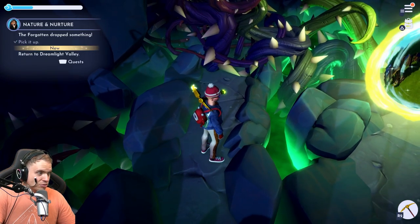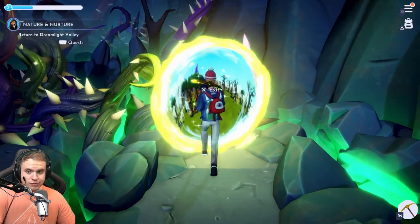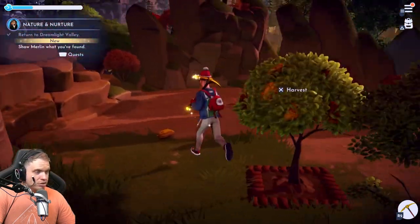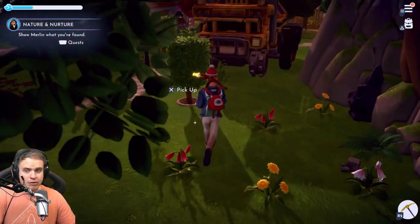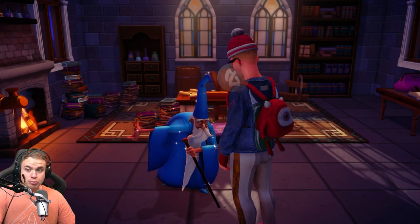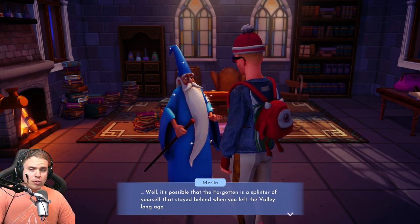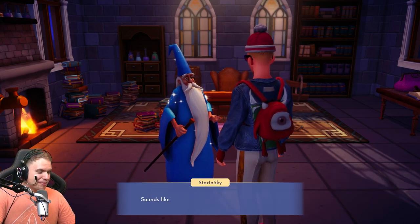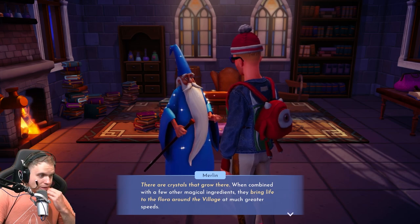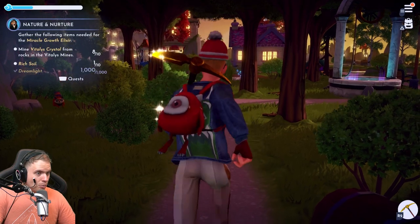What is that? Return to Dreamlight Valley. I thought we were gonna chase that man and catch him and maybe get some treasures from him, but oh well. Whatever. Show Merlin what you found. We don't need Merlin! I can figure it out myself, okay? I'm not stupid. Lifeless Orb of Nurturing — so now we need to put the life back into it. The Forgotten is a splinter of yourself that stayed behind when you left the valley long ago — so that was me. That's why he looked familiar. You must plant it in the ground before the pillar. I love it. There are crystals that grow there; when combined with a few other magical ingredients they bring life to the flora around the village at much greater speeds. Are you telling me there is a way to speed up my pumpkin growth? Oh my god.